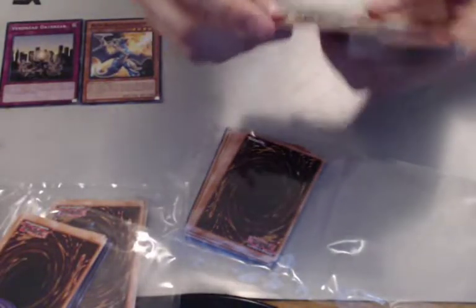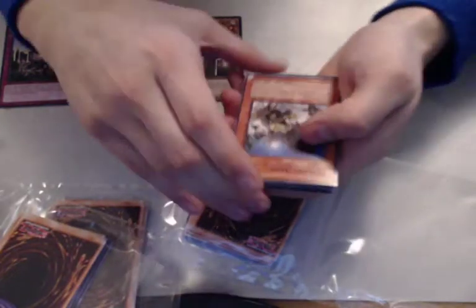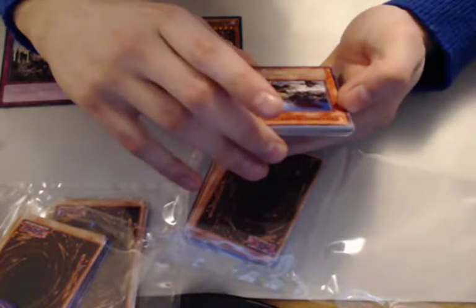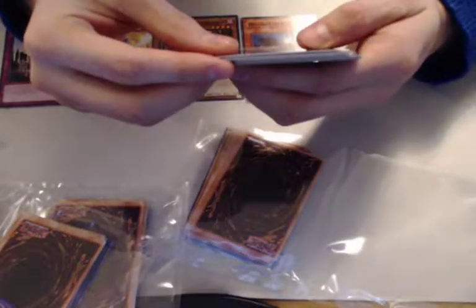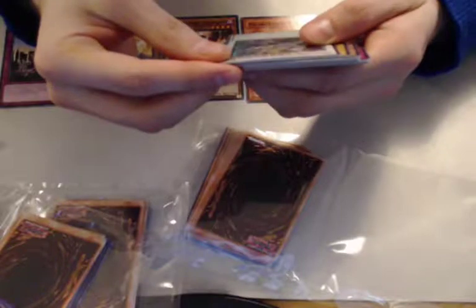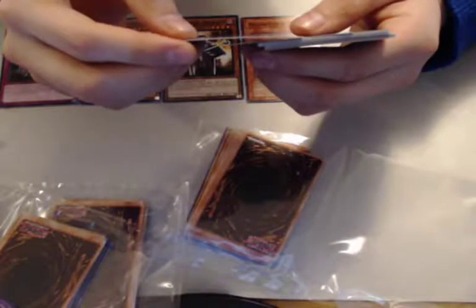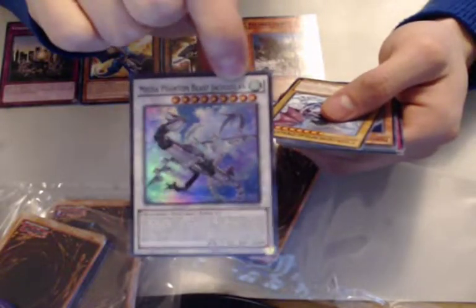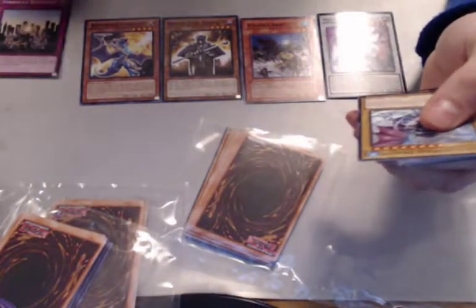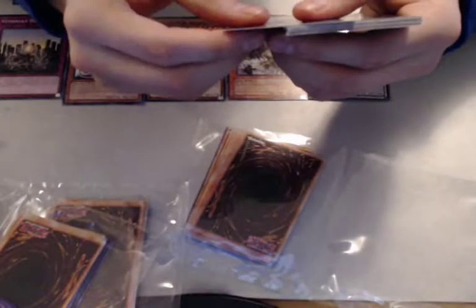Skilled Dark Magician — that's pretty good. All right, there's the Piranha Army: spell damage this card inflicts by attacking your opponent's life points directly is doubled. That's not bad, it's only 800 so 1600, but still not bad. Mecha Phantom Beast — first edition, yeah, that's not bad. So far a decent pack, actually. A Phantasm Spiral Dragon.